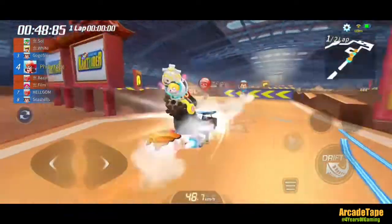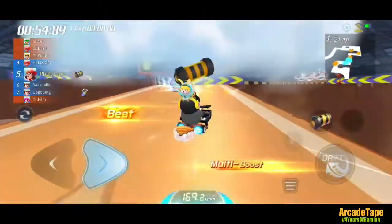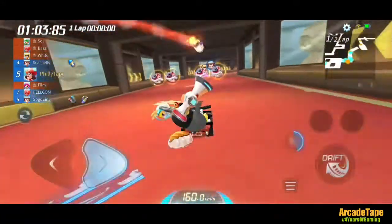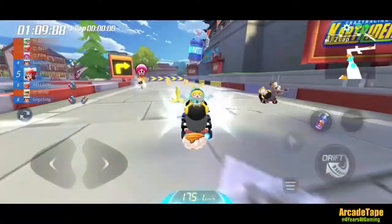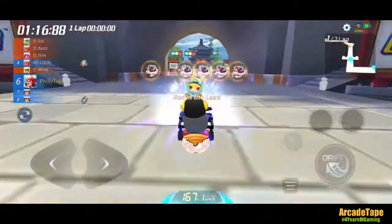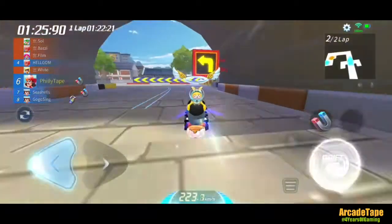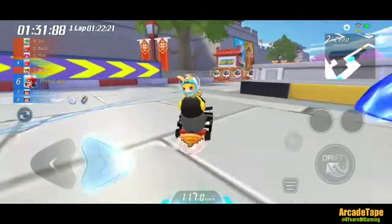This is why barely people play this map in item races — there are too many people and you end up hitting one another. Look at that: me and Seashells literally have the same cart, same racer, same pet, different pets though — same everything. Let's go! Seashells, why did you curve off? The magnet of truth compels within ya!